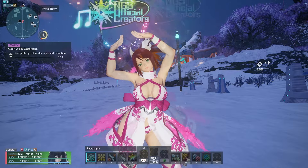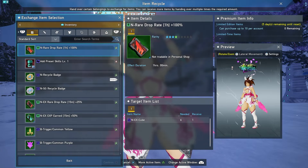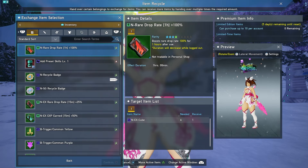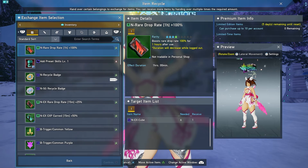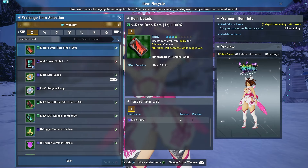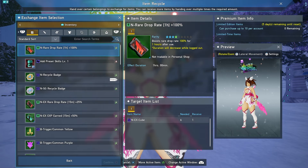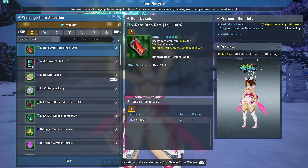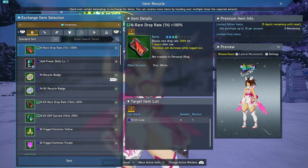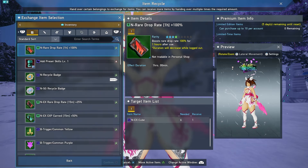First up, there are some new trades that got added into the game — new weekly trades. There's actually a weekly trade now where you can get 10 rare drop rate 100% boosters, found in the recycle shop. It just takes Nex Cubes — 60 Nex Cubes to get 10 of these one-hour 100% rare drop rate boosters. That's really big, so make sure you trade in for those.